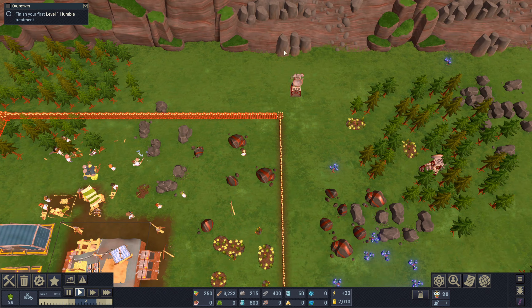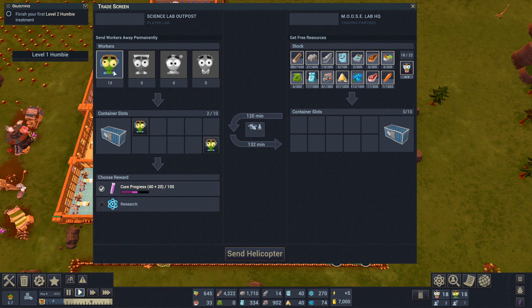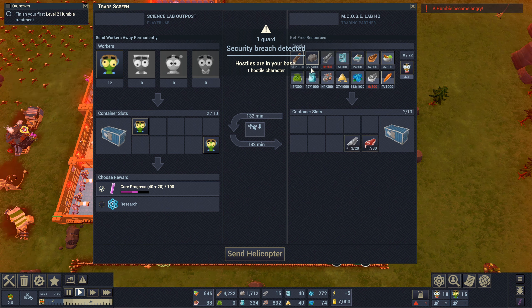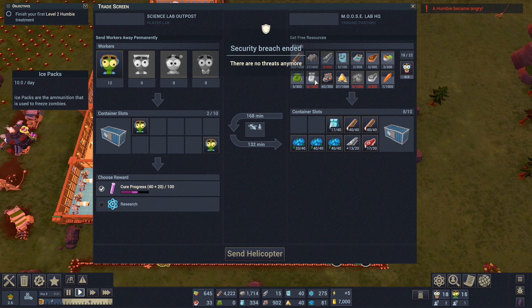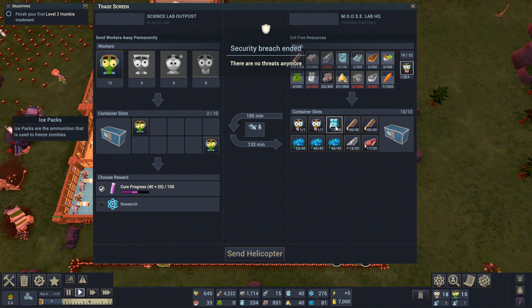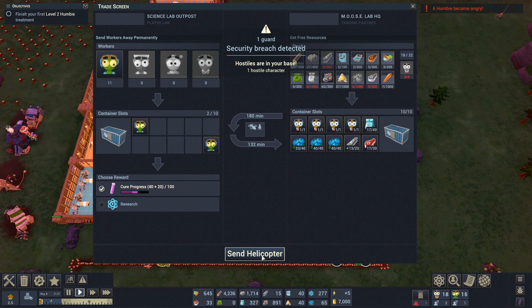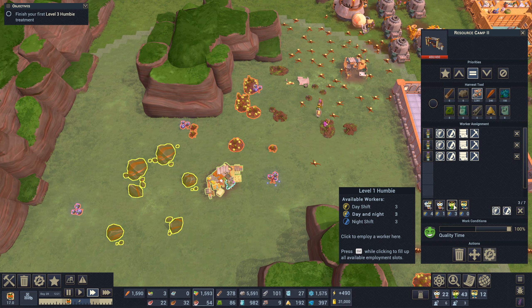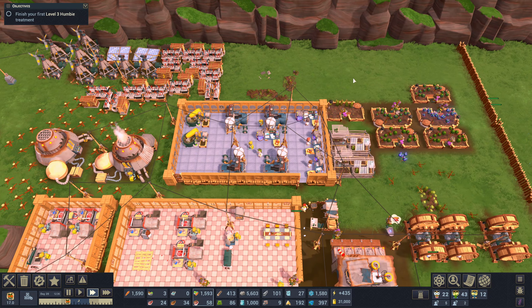They can't do everything humans can, but their strengths lie in other things. You can look at the stats of humans, level 1 humbies, level 2 humbies and level 3 humbies and see they're all good at different things. As the game progresses you'll need to send some of these humbies back to the main base so you can work out the next level of cure, which creates level 2 humbies from the level 1 ones that have been training up. Level 2 humbies are the production experts with bonuses to production buildings, and level 3 humbies can do even more of what humans can do. However, as you get these new members you have to provide more food, different types of food, and things for them to do. Not to mention, as you get more humbies you'll have more zombies to deal with as the hordes become stronger.